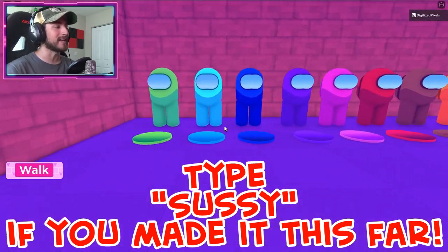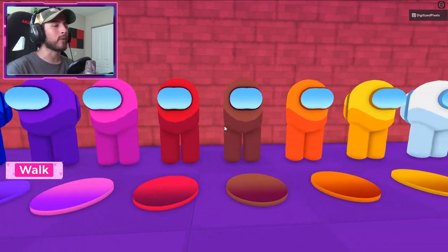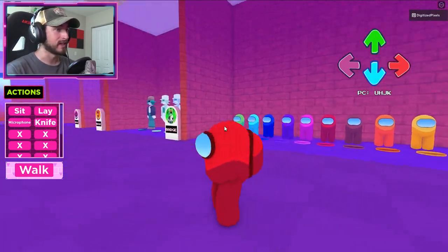You get the Among Us Impostor or Crewmates. We get all variety of colors — so many. But don't be fooled: red is always sussy baka.